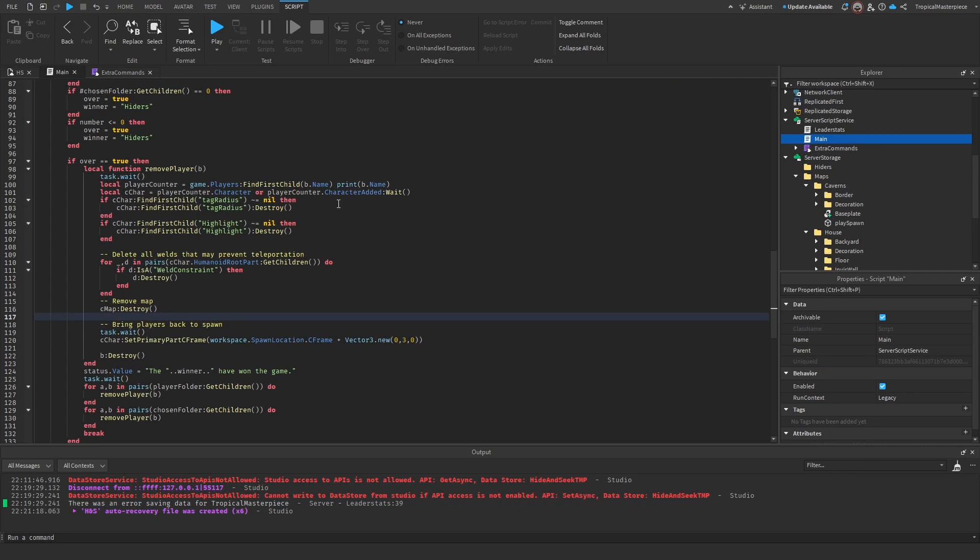Another thing I'd like to do in this video is make a little chamber where our seeker spawns, so they have to sit and wait out the timer. A few other games do this, and it plays into the idea of freezing the hiders. I'm going to go ahead and build a few chambers for our seeker to sit in while they're waiting.